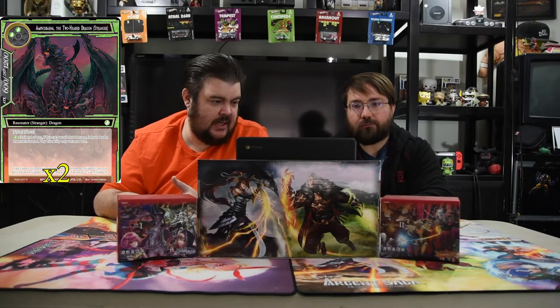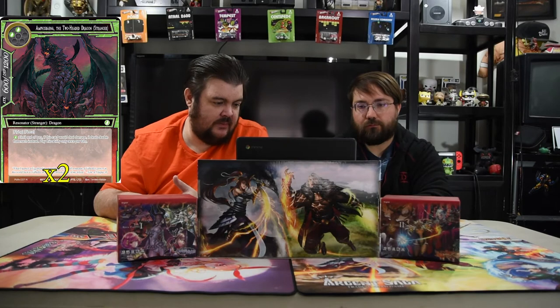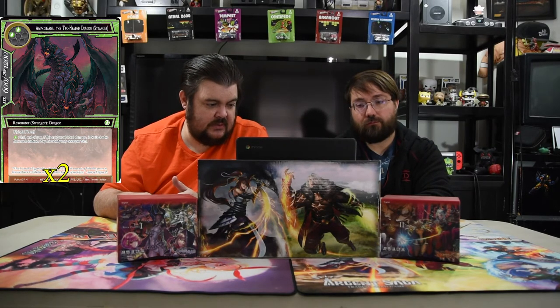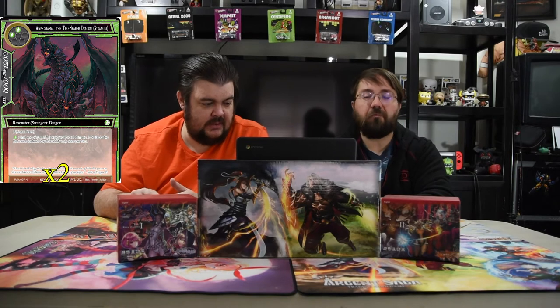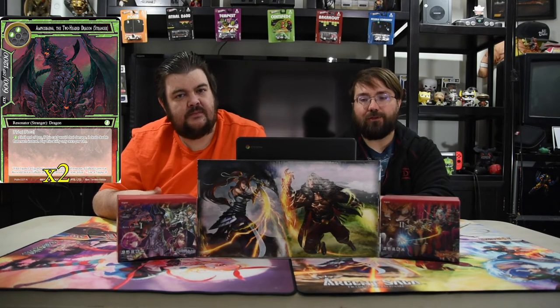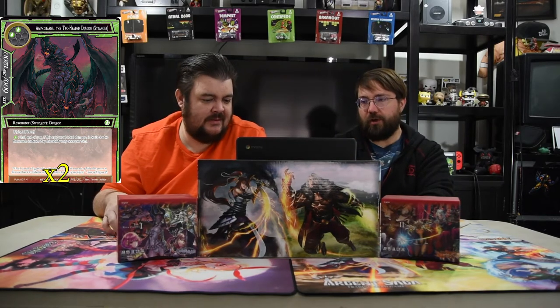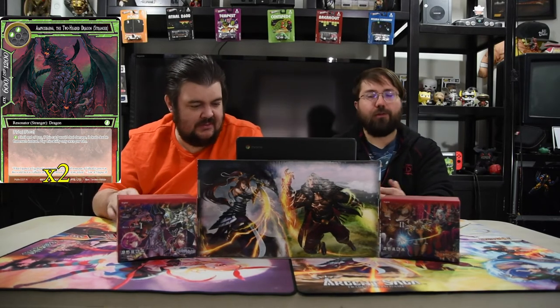Next up is Amphibian the Two-Headed Dragon — two green for a 6/12 with Flying and Pierce. Pay green: until end of turn, if this card would deal damage it does double that much instead, play this only once per turn. If you use her God's Art on top of that he ends up doing quadruple damage — essentially wall damage.